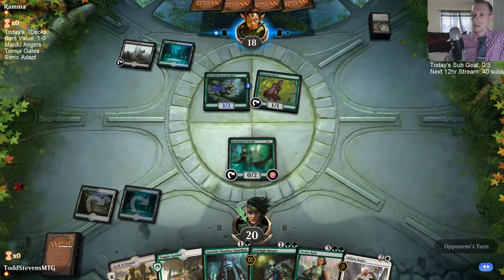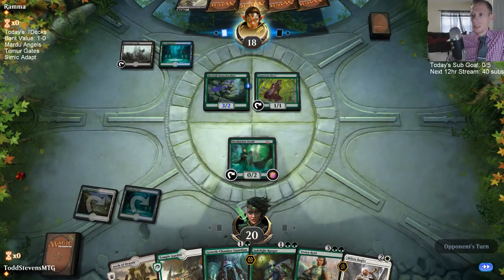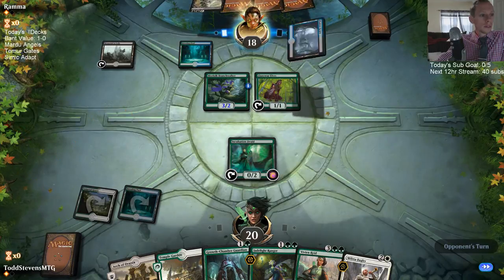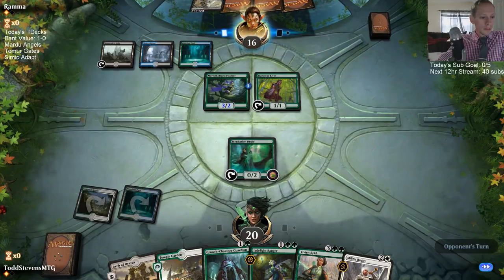They're keeping Contempt again, so we'll try to save the Vivian — we don't want our Vivian Contempted. That Jandasaur deck looks pretty cool. Got to get that fourth Jadelight Ranger in there though.